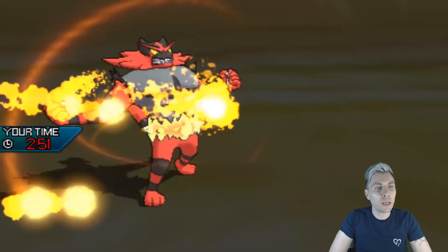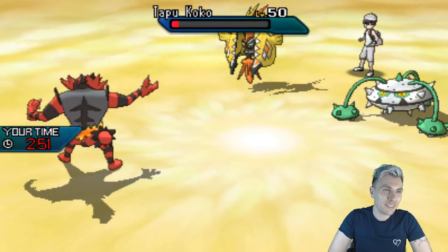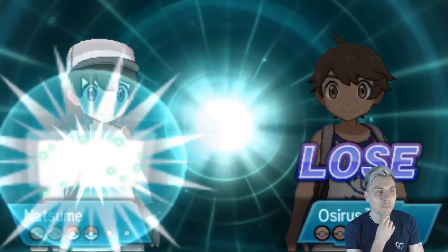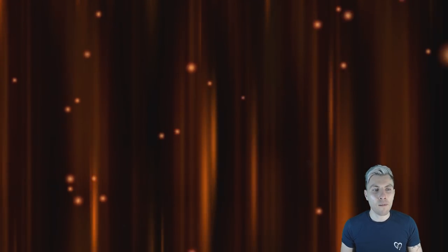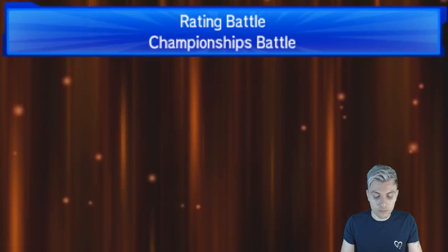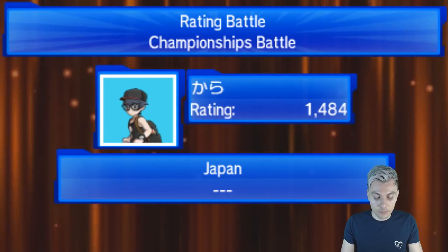That's a real shame to kick off with today because I think we could have won that, but at the same time there were opportunities where we could have made slightly different plays. Without the Geomancy boost, Gyro Ball probably would have done around 50-60%, putting us in a decent endgame position to deal with Koko — which was more of a support Koko with Taunt and Dazzling Gleam anyway, not really a threat to knock out Xerneas.